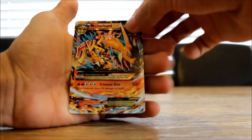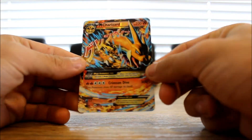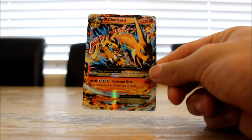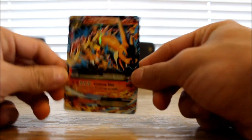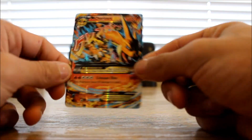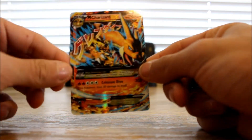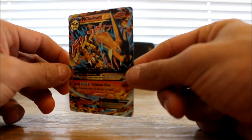Oh my gosh guys — no way! It's a Mega Charizard EX! That is an absolutely awesome pull. Every time I get a Charizard I just go crazy — I can't even talk right now. That is a Mega Charizard EX right before your eyes. It's not the secret rare version because it doesn't have gold around the sides, but that is still such an amazing pull.